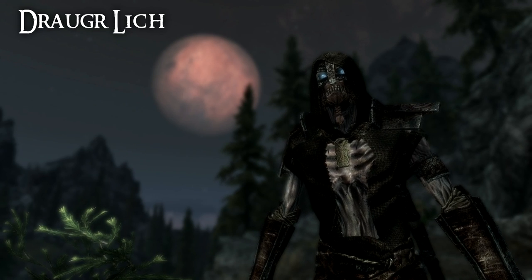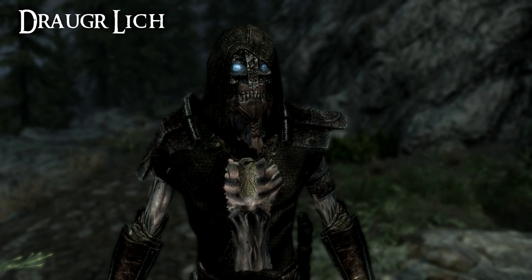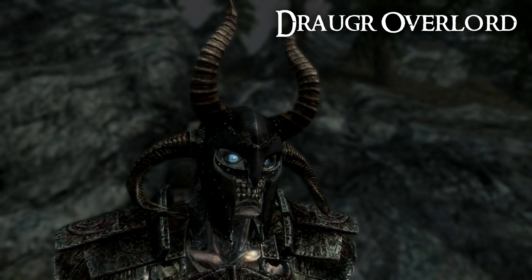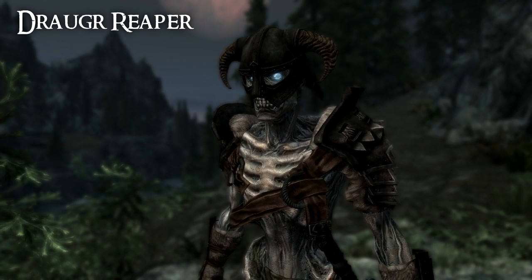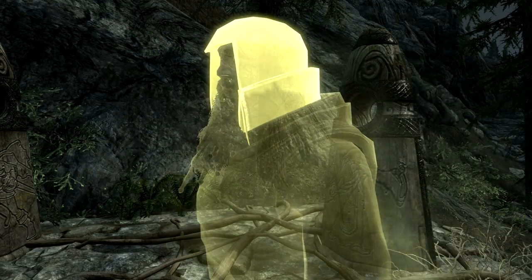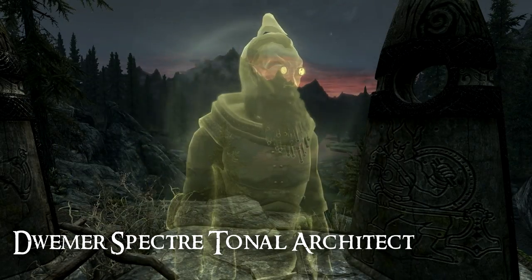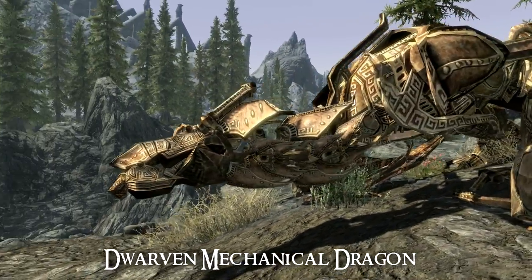A lot of these are subtle changes and subtle differences. So there are a lot of different Draugr with slightly different statistics, slightly different look and feel, and slightly different level. There are various different skeletons, and a lot of new ghost types — for example, Ghost Dwemer, which is an interesting twist. There are some incredible new types of creatures, including dwarven robotic dragons.